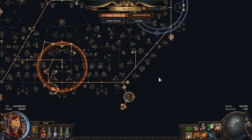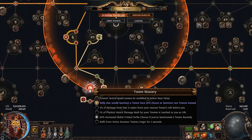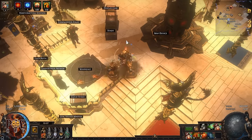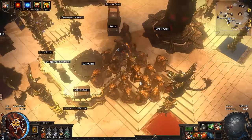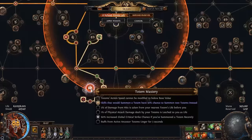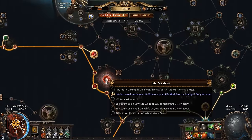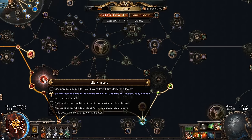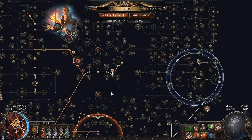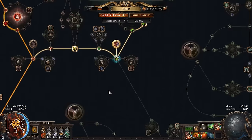You want this node: 'when you summon your totems, you have a chance to summon two totems instead.' This is essential because you have so many totems and need to summon them fast — this node should never be skipped. Another mandatory node is maximum life, because we don't have life modifiers on the body armor. The 50% increased maximum life node is very nice.